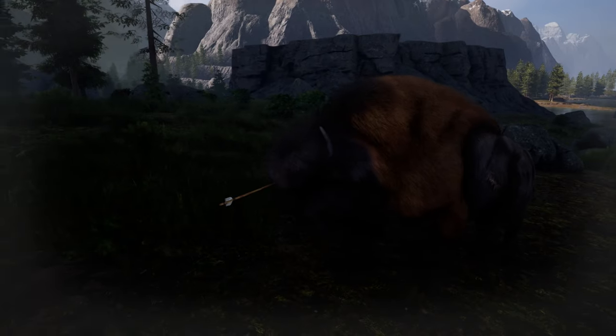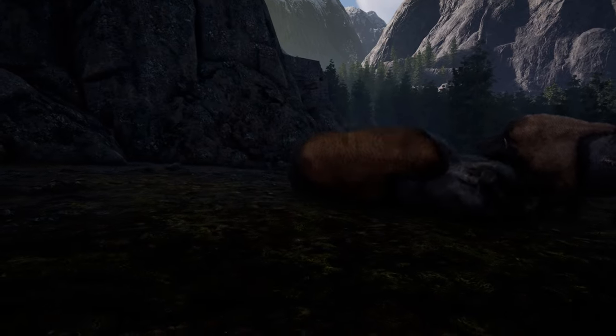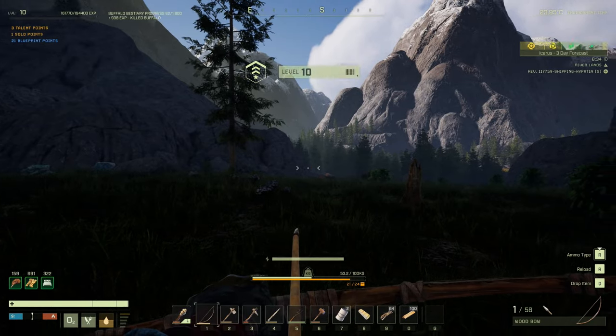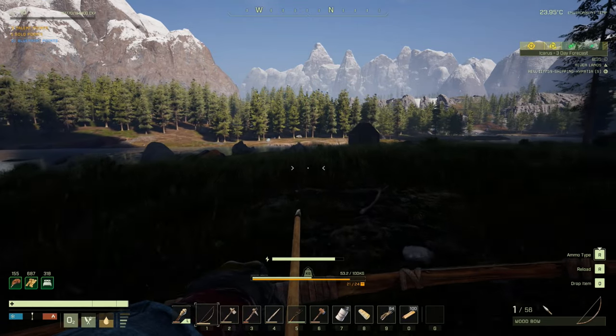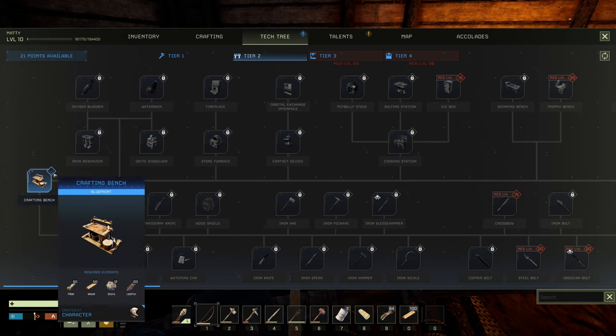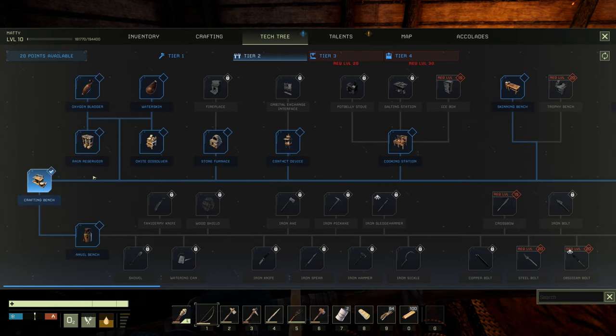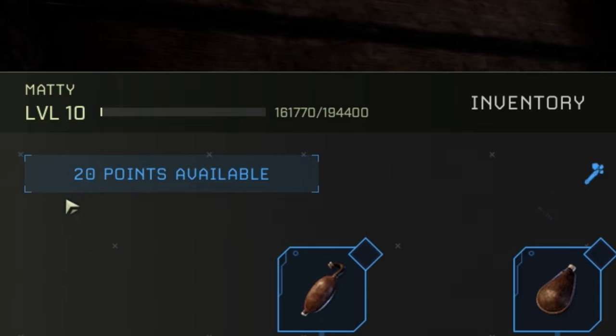When day four comes around, get back and kill as many creatures as you can. Level 10 is an important level — this is where you unlock the crafting bench which enables you to make all sorts of new stuff. I've been saving talent points for this: do not spend all your talent points at once, only use them when you need them.